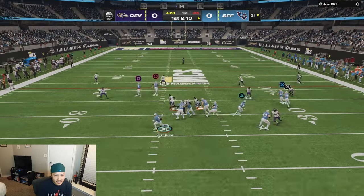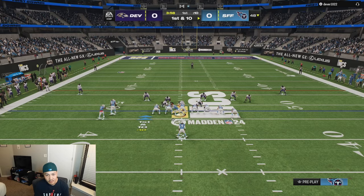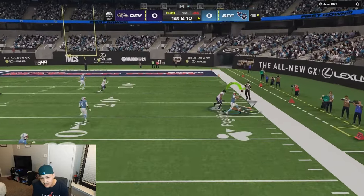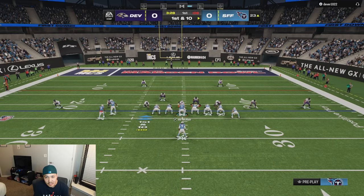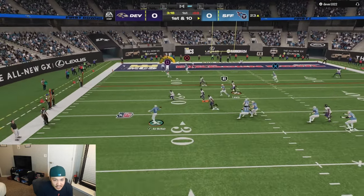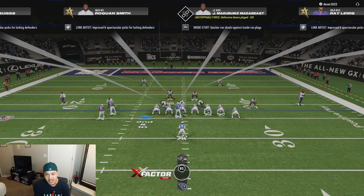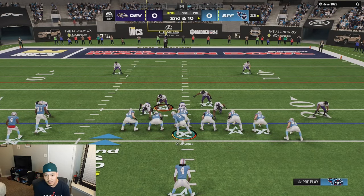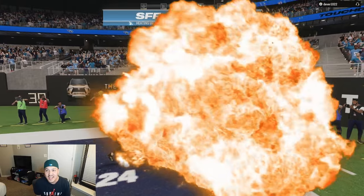McNair is in — I have to remember he doesn't have Truzz. He user-rushes again, so we take our check-down. Rolling out, hitting Kittle again. He's user-rushing the right side now — Zay Flowers is wide open but the knockout got there last second. Rolling out to the right this time — he sends his corner, Kittle is wide open in the end zone for a touchdown. We're on the board first.